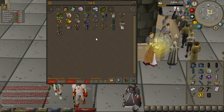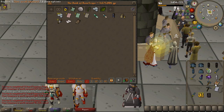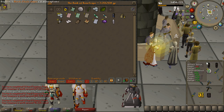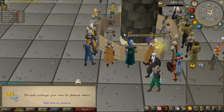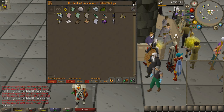I'll put all the unique items into the tab — the master clue, purple sweets, and the others. All the remaining items I'm going to sell now and convert into platinum tokens. 300k — not bad. Let's turn them all into platinum tokens and bank them. I now have a 2.6 million clue tab.